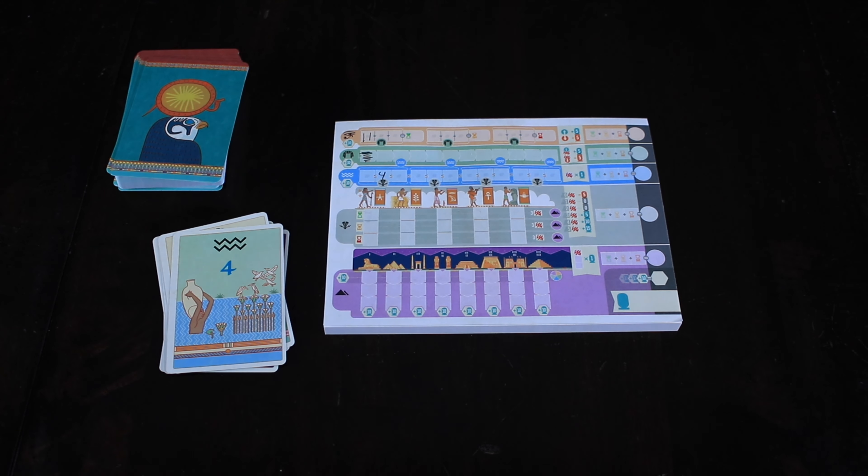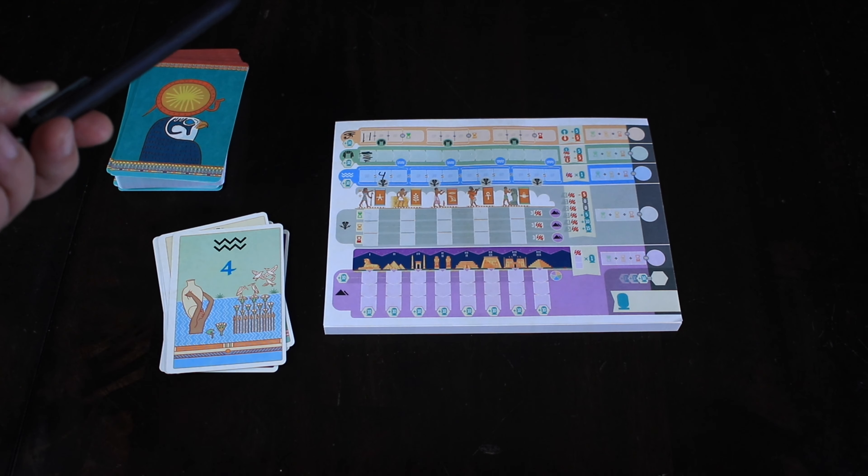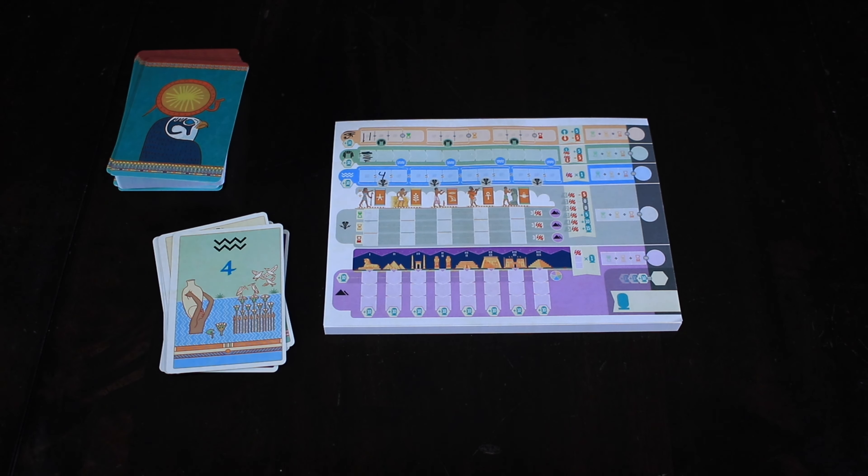The way this category scores is basically at the end of each round, you simply look to see how many of those you've filled in. In this case, if we had one filled in, we would get one point. We're not comparing ourselves to the other players in this category.